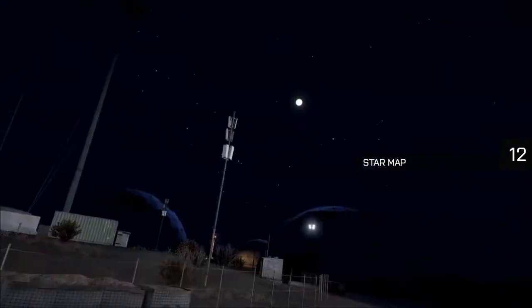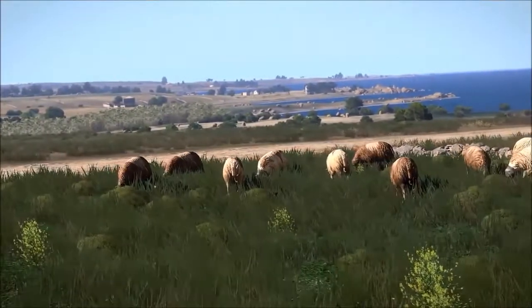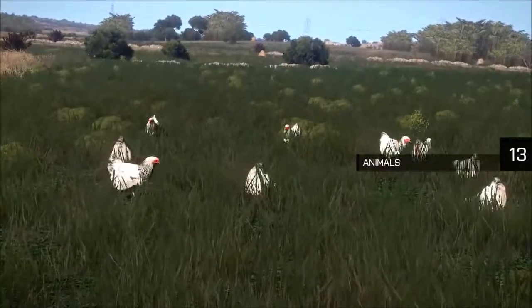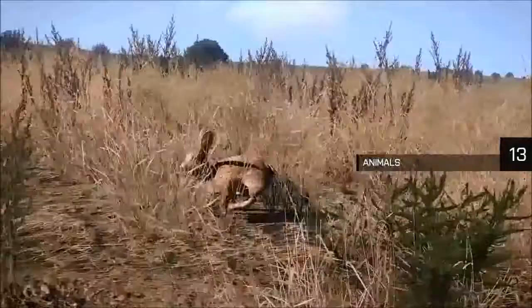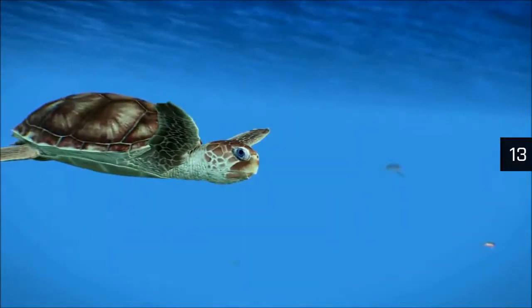It can be easy to get lost on a massive island like Altis. With any luck you've got your compass, but if you don't, the night sky features an accurate star map which can be used to navigate. Watch out for the different kinds of wildlife on Altis and Stratus, ranging from goats to grass snakes, bunnies to butterflies, and even sharks and sea turtles in the surrounding waters.